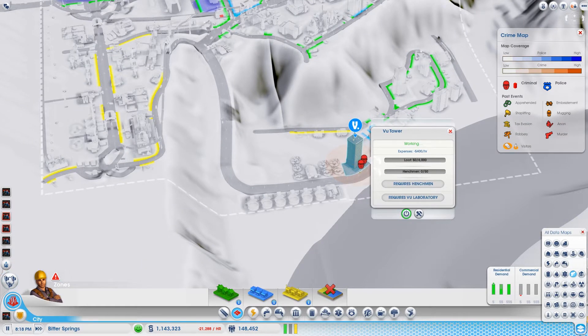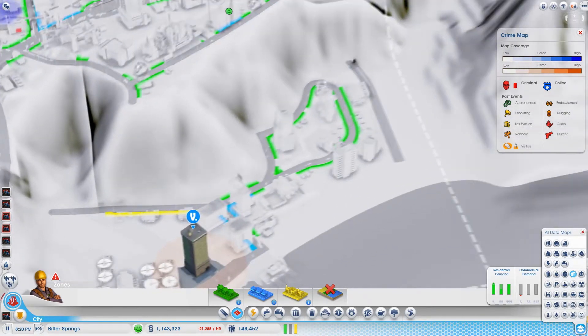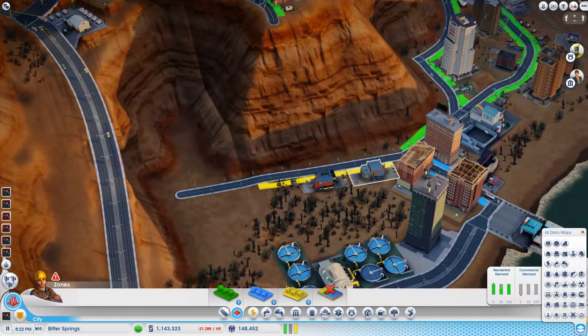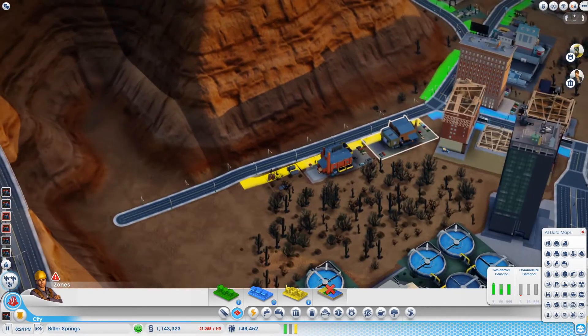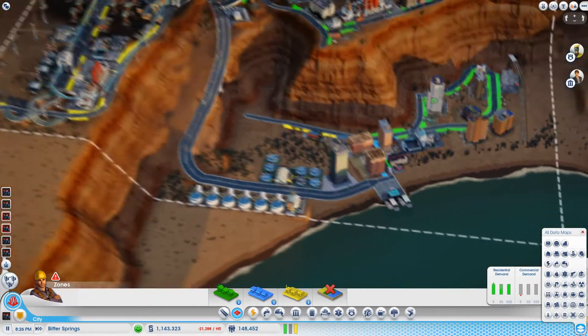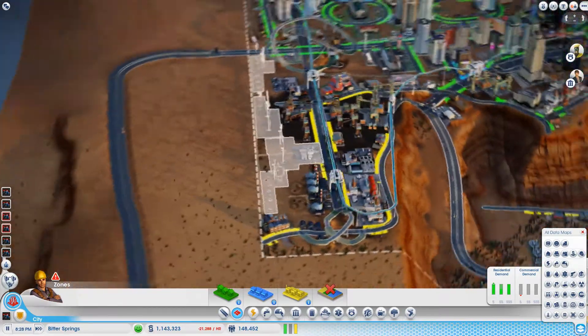Most of the criminals are in jail — 70 or so in there — but still plenty of room. Let's unleash all two of the detectives; they have zero loot. I've also added a road here to get more factories, which I needed for the mission to get the booster. That's pretty much it for the new stuff.